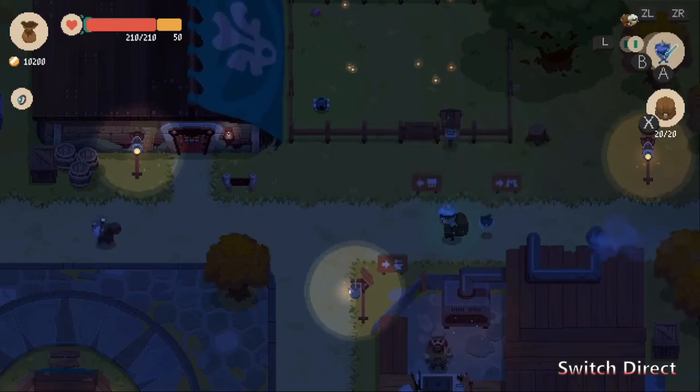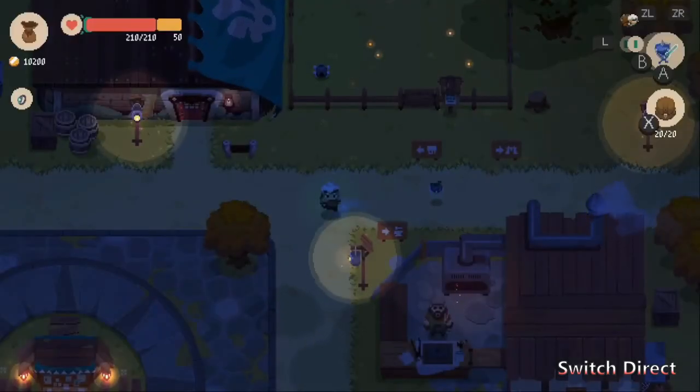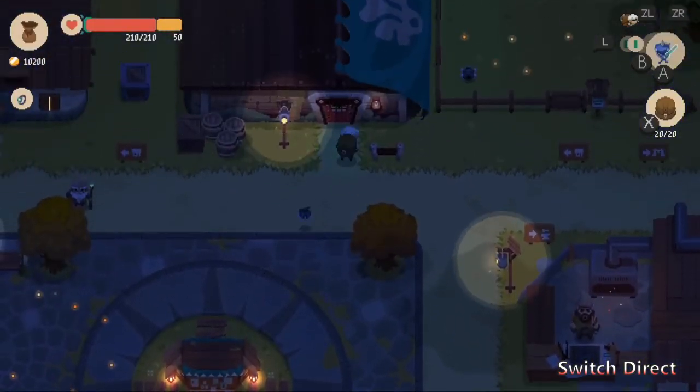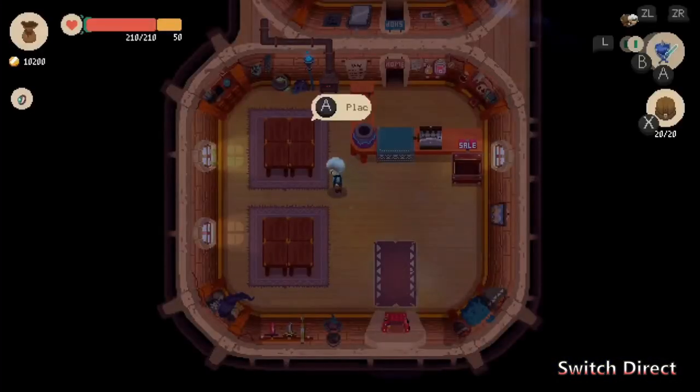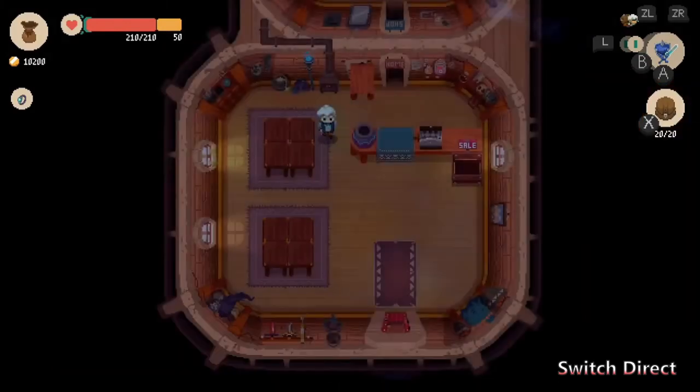A little father figure to help you figure everything out. And there we go — dungeon two unlocked. Now for the shopkeeping part. You have these different tables and a sale box.